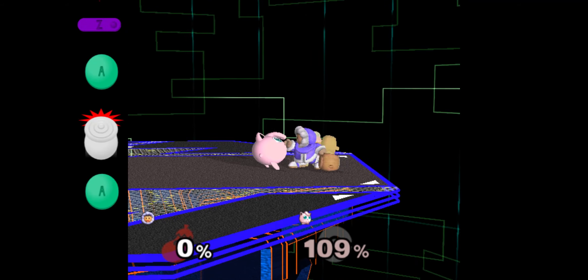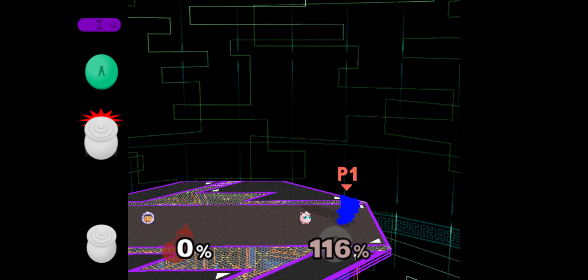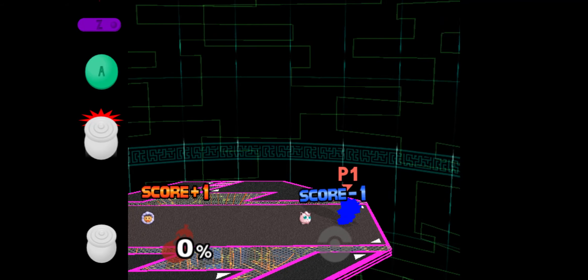A last option I want to talk about for charged smash attacks is up smash, mostly useful against floaties like Peach and Puff who die off the top more easily. You perform it the same way as the reverse f-smash, but with up smash instead.